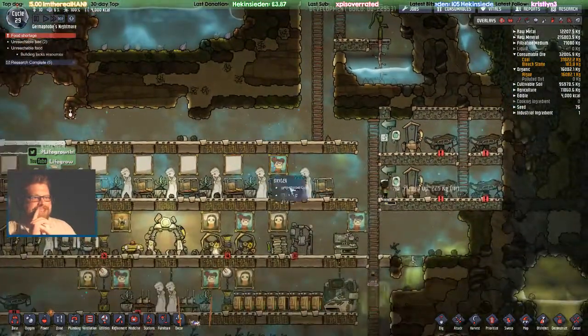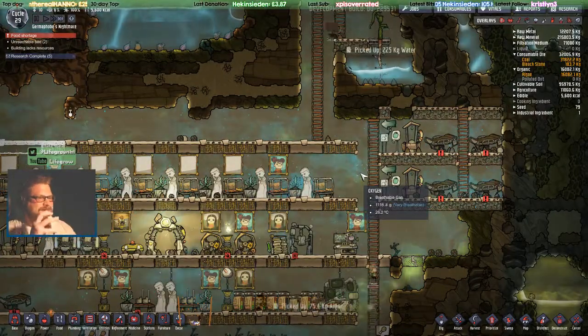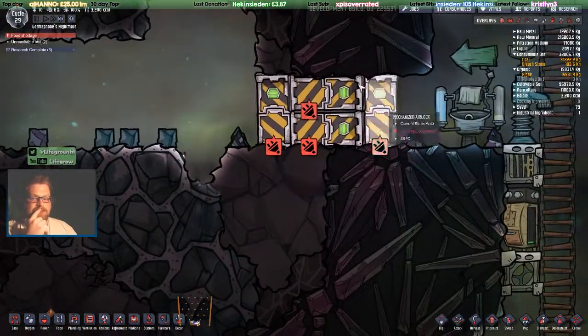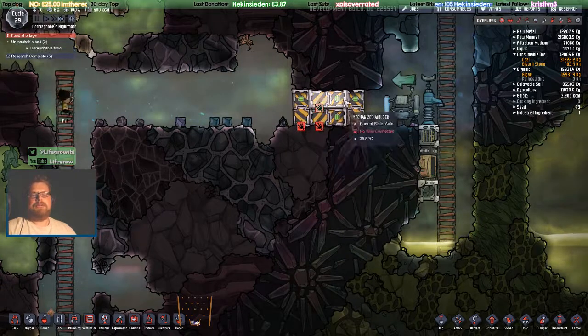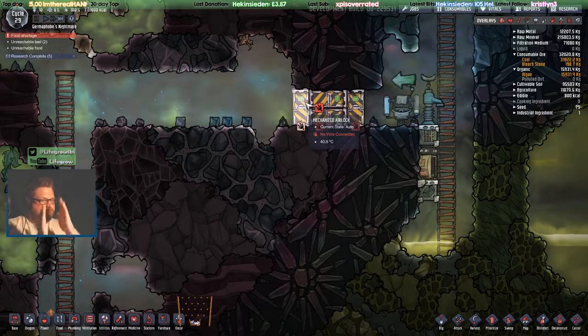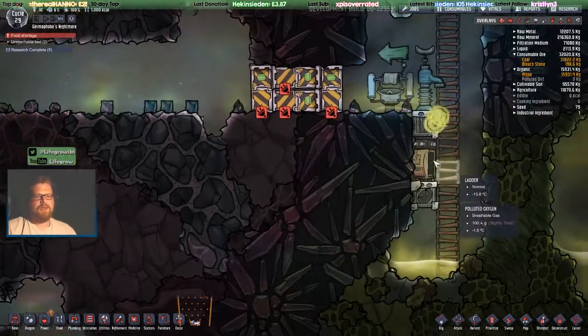The clouds of chlorine getting released like little ghosts from the bleach stone. As for why I have sideways airlocks — I've done this for a while, even before the agricultural update. It's just a quicker way of having four airlocks in a line. They don't have to go through one, two, three, four sequentially — they go one, two, three, even though you've still got four.